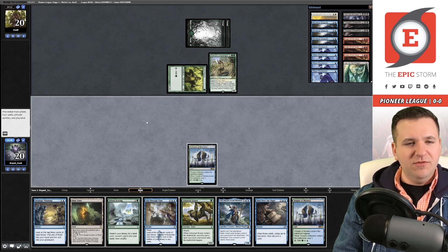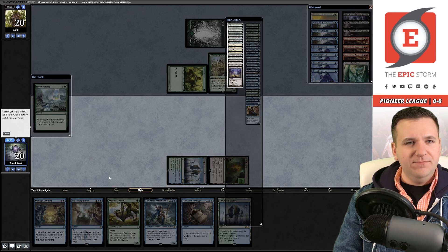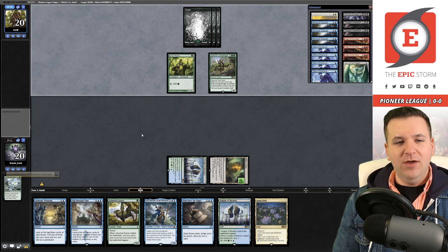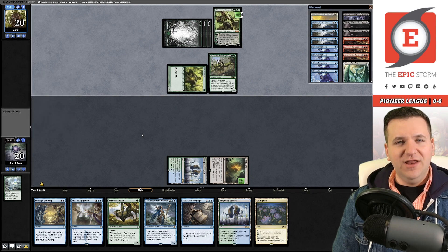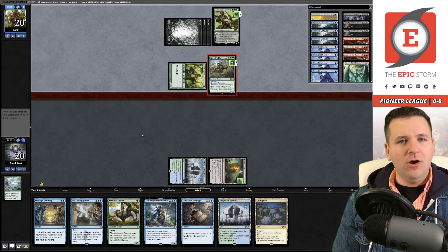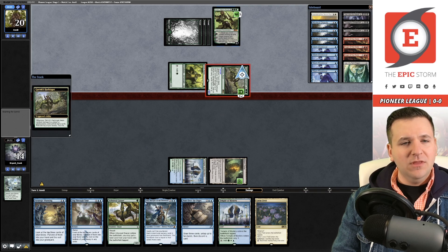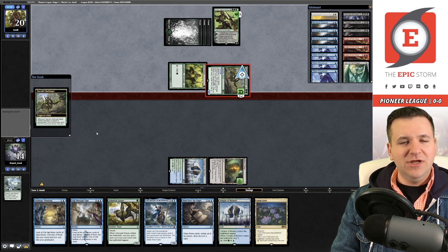I'm tempted to play the Grazer but I think it's better to cast the Scry and get ahead. You could argue Strategic Planning to find one half of the combo with Sylvan Scrying finding the other half, but you're not guaranteed to hit, so I don't like that plan. They're playing a Vivien that's going to pump up their Garyx Harbinger — we'll drop to 14 life. If we play the Grazer, Vivien can fight it and clear her next turn, so our time is running out.